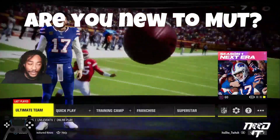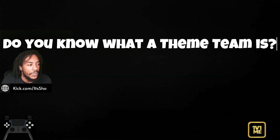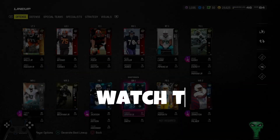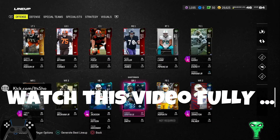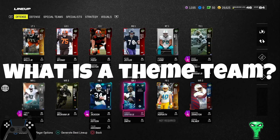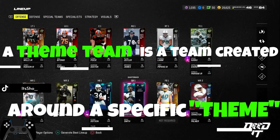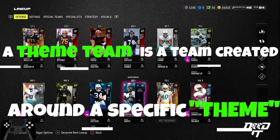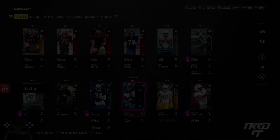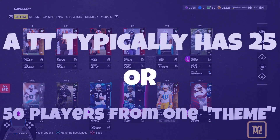Go down to Ultimate Team. You can follow the inputs on the screen with the controller in the bottom left corner if you want. Many people that don't really play MUT, or they want to get into it, ask: what is a theme team? Well, a theme team is basically a team that is created and centralized around a specific theme — emphasis on the word theme. That is MUT mode.